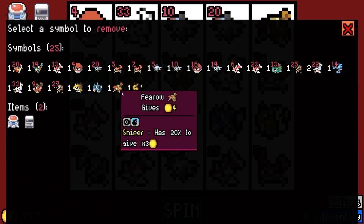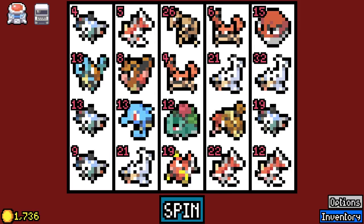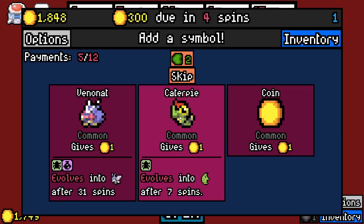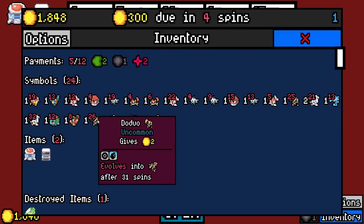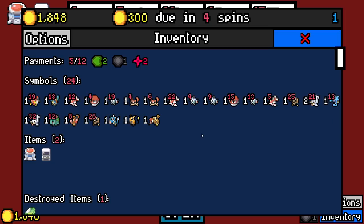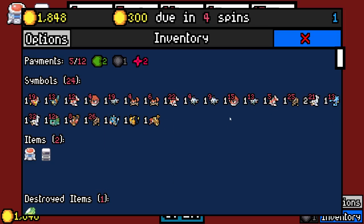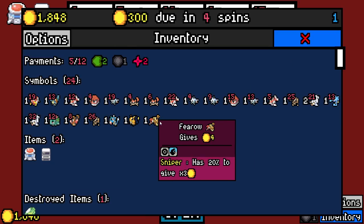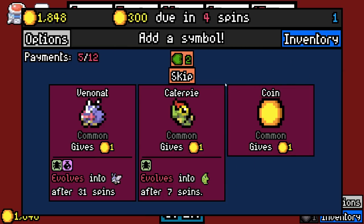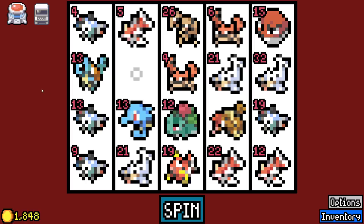Magikarp is incredible. Let's get rid of Sandslash — love Sandslash but we're gonna get rid of ya. Ivysaur is hitting a 32? He's good against water as well, but also weak against flying, which we have some of. Maybe we get rid of the Spearows and Fearows next. Let's get rid of the Spearow.